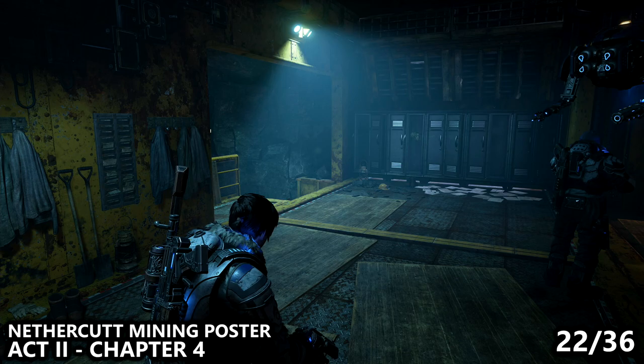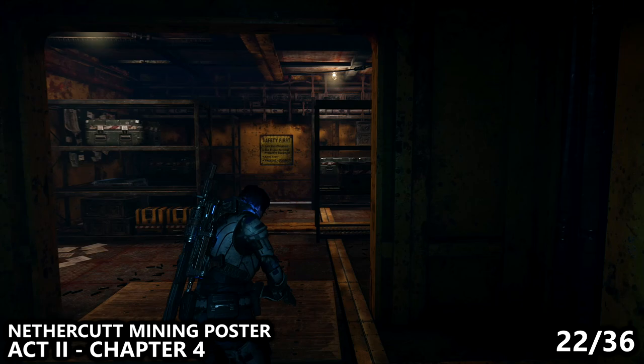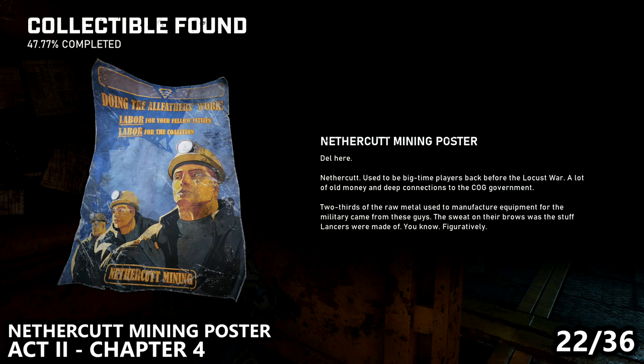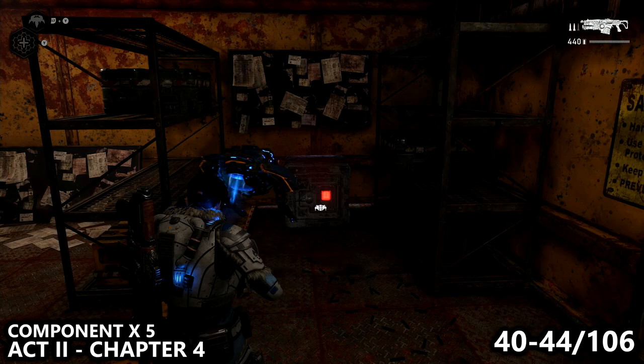Still in the Abandoned Mines, you'll open up a door and end up in a room with a bunch of lockers. Your actual path to exploring the mines is on your left, but there's a small room on your right with a couple of storage units. In this room, we can find a mining poster before moving on. Right next to that poster, in the same room, behind you in the corner there's a safe — get Jack to hack it and make sure you pick up the components inside for a nice stack of five.